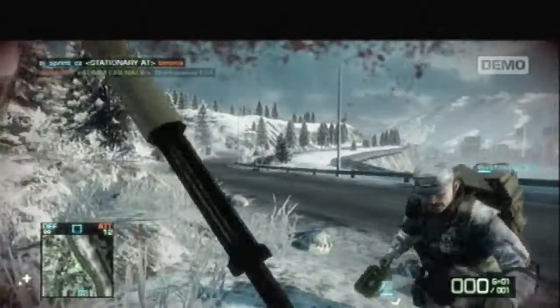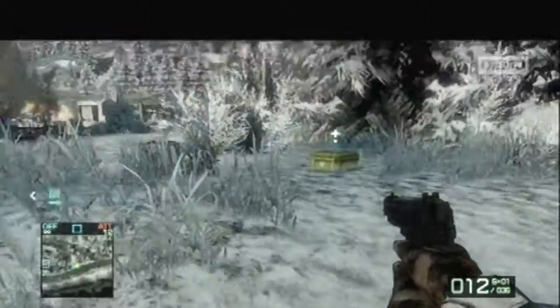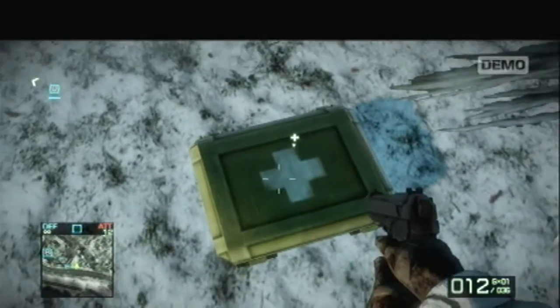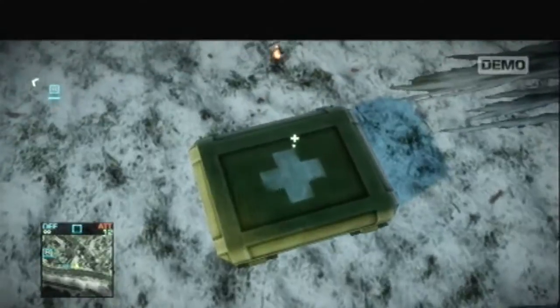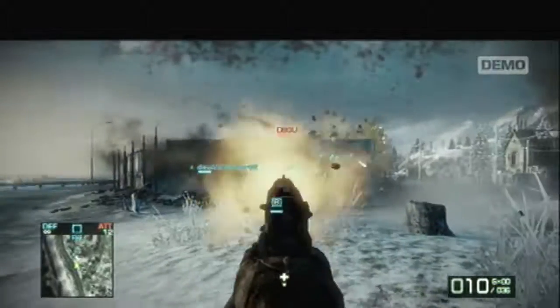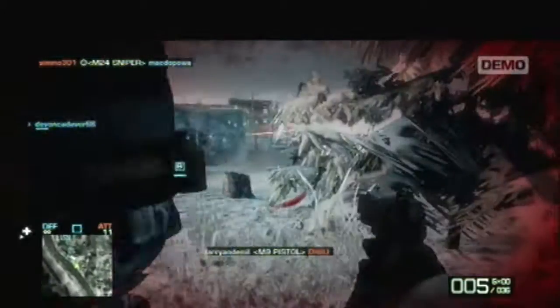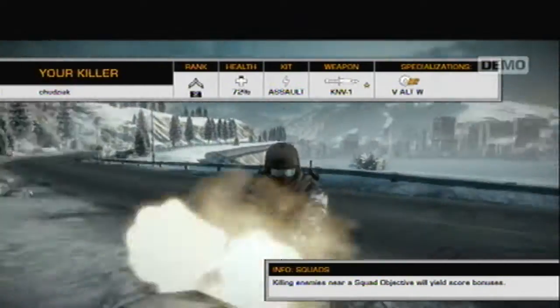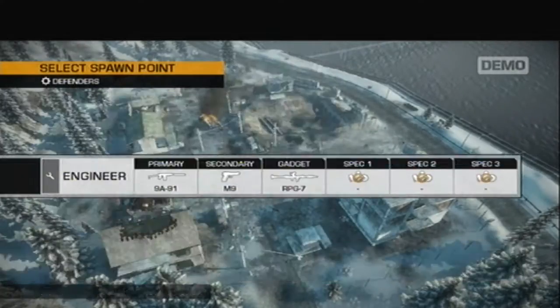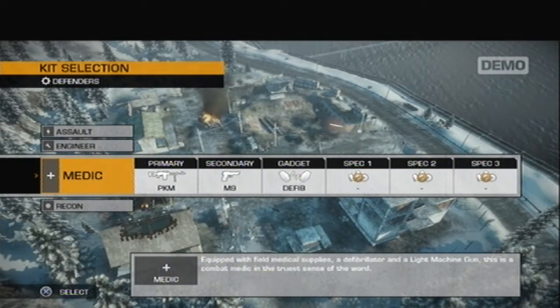A medic throws me a first aid kit and I still can't work out how to use it. The controls are kind of complicated — there's no real control guide, not that I really looked. I just switched straight into multiplayer, the same as a lot of you guys probably will. I'm still learning but I just wanted to get this video up.